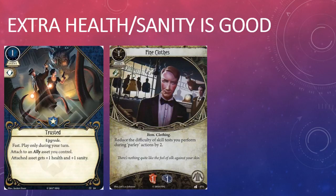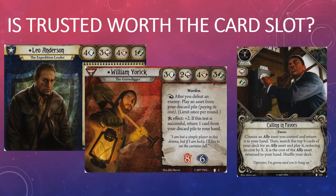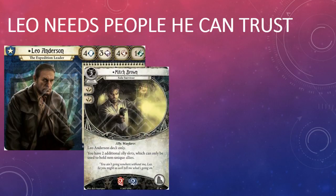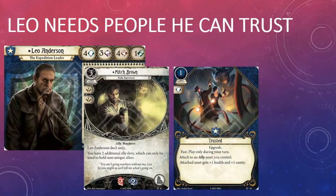Trusted works much the same way as Fine Clothes, except that it's fast, doesn't take an action to play, and you have to attach it to an ally rather than your body slot. Pretty much every deck plays allies, so it shouldn't be too difficult to find someone you can trust. On the other hand, if you're planning to burn through allies like a typical Leo Anderson expedition — killing them off to replay from the discard pile with William Yorick, or bouncing them back to hand repeatedly with Calling in Favors — Trusted may not be the card for you. Trusted is ideal for decks that want to keep one or two powerful allies in play for as long as possible. Leo Anderson's signature asset Mitch Brown is a good example — keeping Mitch alive is very important since Leo gains two slots for non-unique allies as long as Mitch is in play.